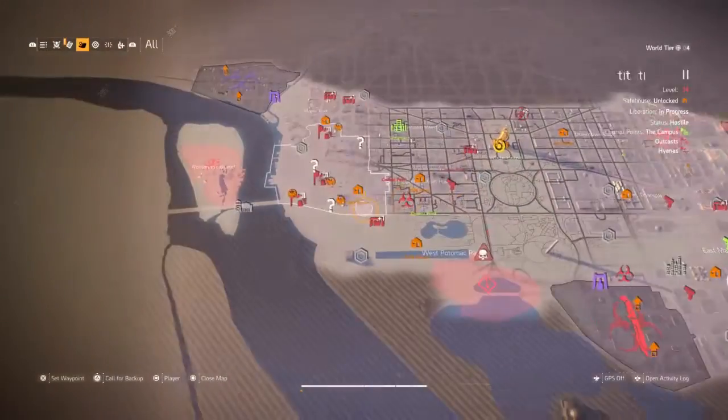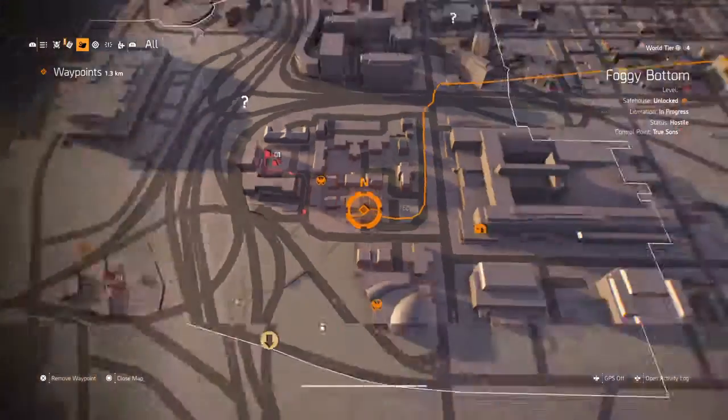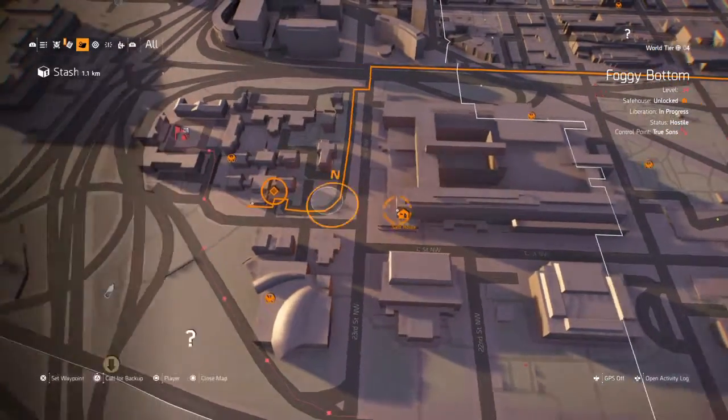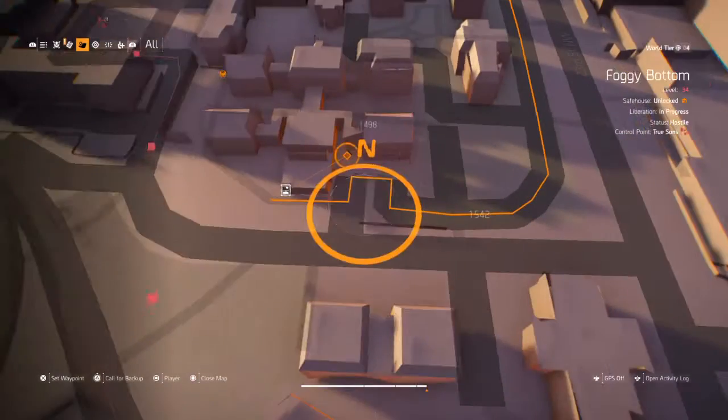What's up guys, DayZeroGaming here. Today I'm showing you the Retrofueled Uniform location. You'll come right here on the map and you'll see the Navy Hill control point, and right next to it you'll see the safe house Truman. You'll just walk down the street and go in the entrance.